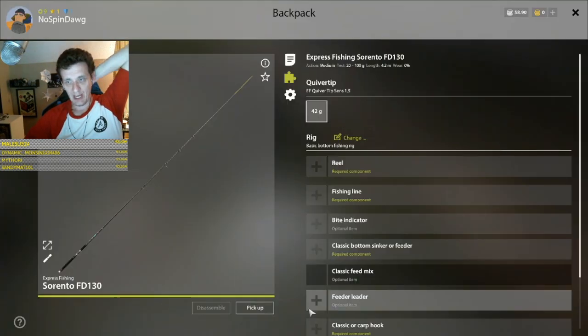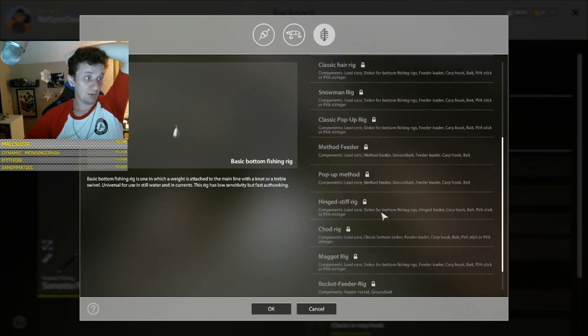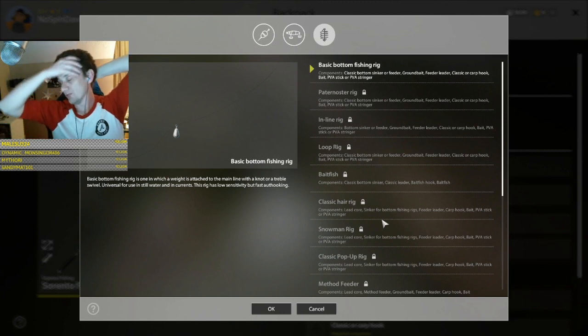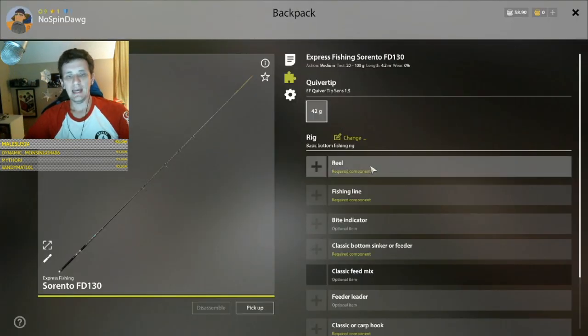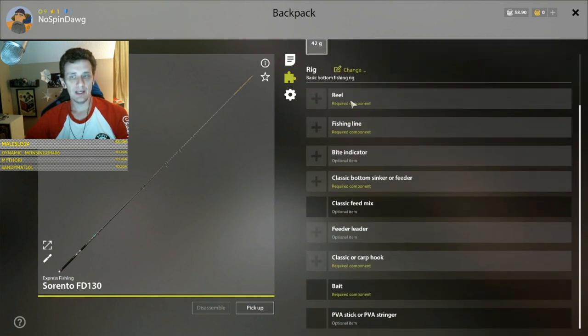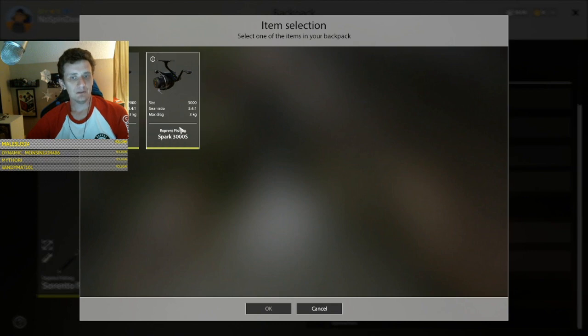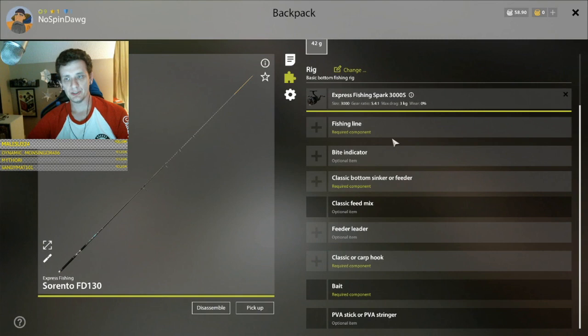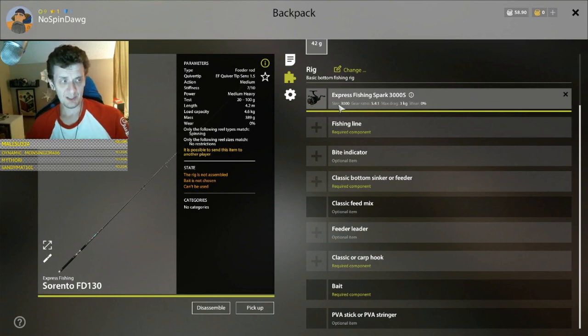When we look at the different rigs by clicking the change button, we see all of the bottom fishing rigs available, including the carp-focused rigs we'll hopefully get to way later down the line. For now we're doing basic bottom fishing. We've got a Spark 3000 reel — the 3000 gives a little more line capacity than the 2000. Now, if you notice, the max load capacity of this rod is 4.6. Your rod should always be the strongest, and the second strongest thing should be your reel when you're first starting out.